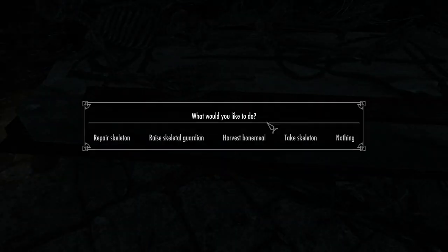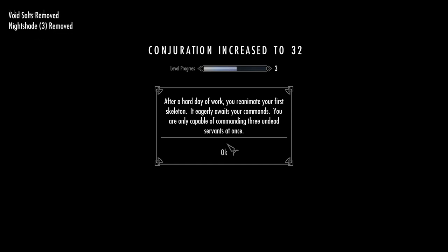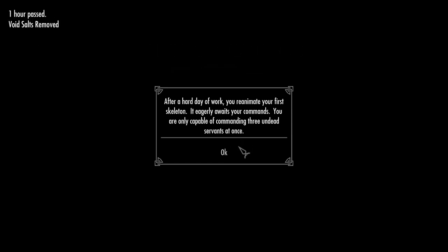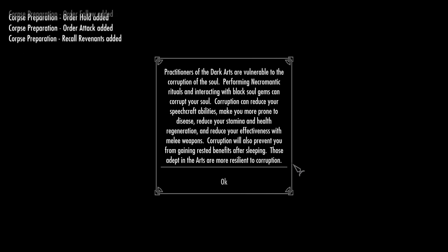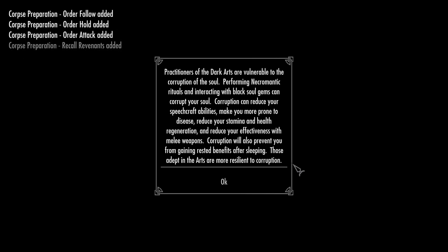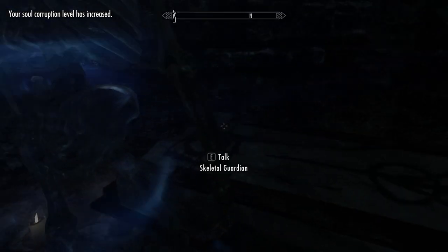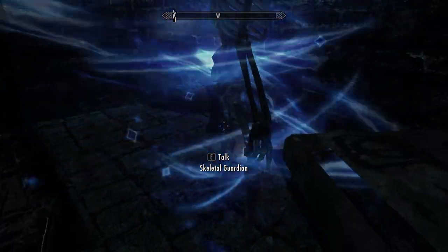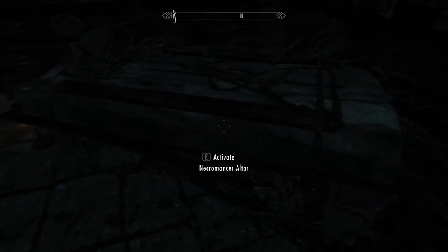Once the skeleton is on the altar you can choose to repair it using metal scrap, a new item you can purchase from merchants or craft yourself if you have the Steel Smithing perk, along with standard leather strips. This will make your skeleton stronger once reanimated. To reanimate the skeleton you need three piles of bone meal, three nightshade flowers, and a pile of void salts. Bone meal is easy to get — just strip a corpse and grind the remaining skeleton. Void salts are the hard part and very expensive. When the skeleton dies it's usually too damaged to recover, though reinforcing it with leather gives a chance of recovering it — though I've never been able to do so.